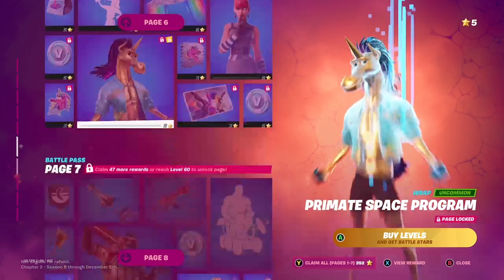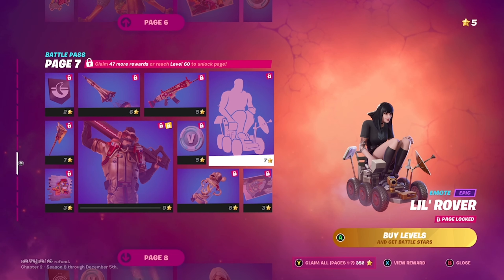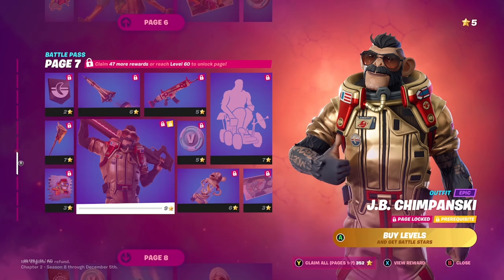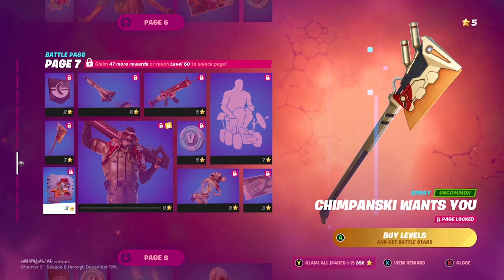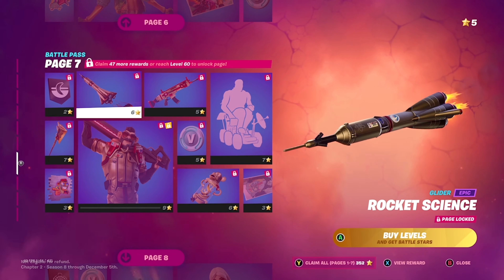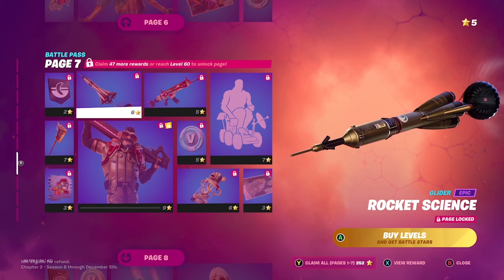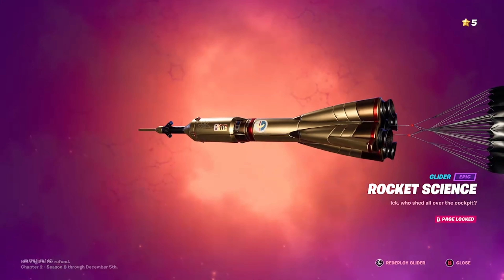Little rover — oh this is good! And then we get this JB Chimpanski, some like monkey astronaut skin. Okay, is that a glider? Whoa, that is a cool glider — I think you even stand on it. Yeah I think you do. Whoa, this is a cool glider!